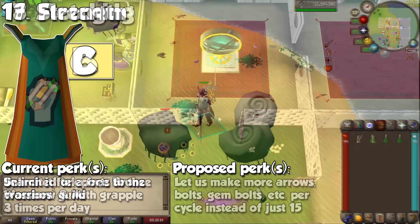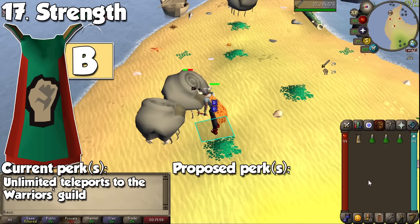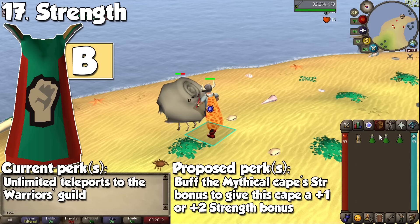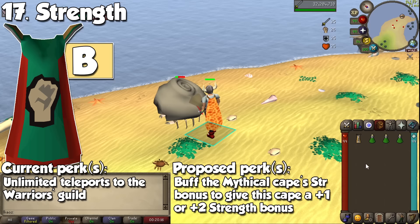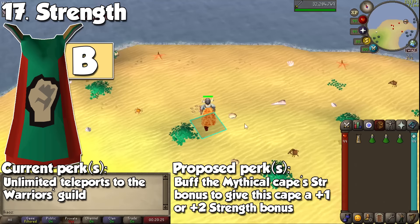We start the next category with the Strength cape. This does absolutely nothing other than teleporting you to the Warriors Guild. It's actually not bad for Ironman or Ultimate Ironman accounts who access the food shop frequently before going back to Slayer. For main accounts though, this cape is definitely the one you should skip on, unless it's your only 99. The only capes in the game which provide strength bonuses are the Infernal Cape with 8, the Fire Cape with 4, and the Mythical Cape with 1. It would be pretty cool to buff the Mythical Cape to a plus 3 strength bonus, and maybe give the Strength cape a plus 2 or even a plus 1.